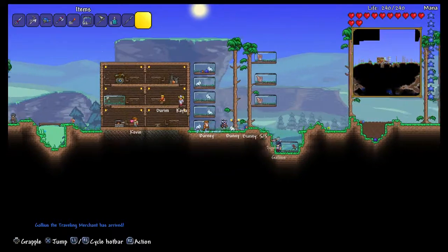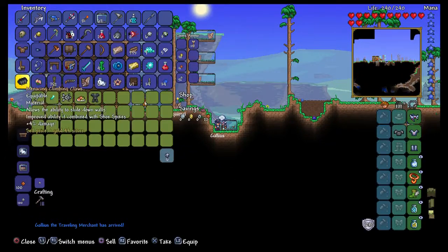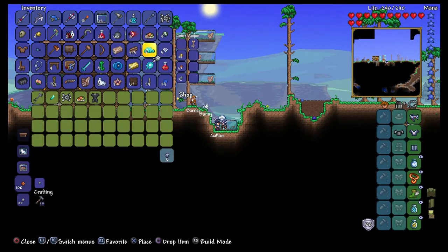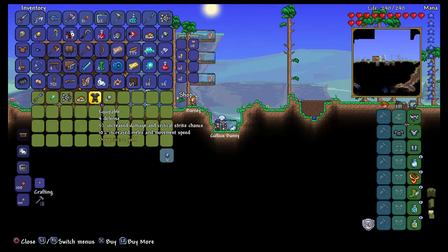The Traveling Merchant just came, so we're happy about that — let's see what he has. He's got Stand-to-the-grip, Ultra-bright torch, and I'll buy three zebra skins, those look cool. There's also a Pad Tie with minor improvements to all stats — that actually might be good for boss battles.